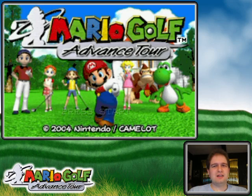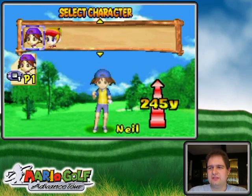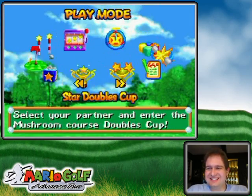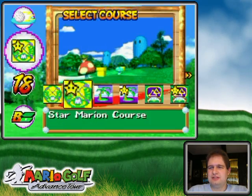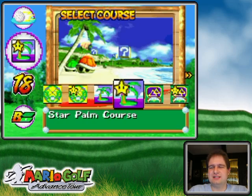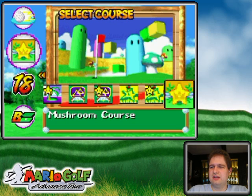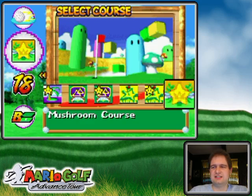We're back on the PC — hello everyone, welcome back to the walkthrough. I'm back on PC to finish off Speed Golf. These holes aren't fully unlocked because I can't connect to the GameCube. The mushroom course is here, and there's never a star thing there. Okay, let's go hole one.